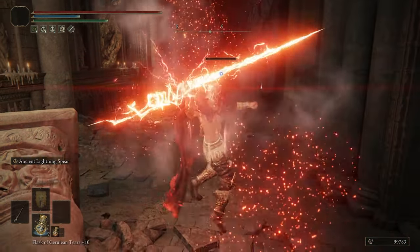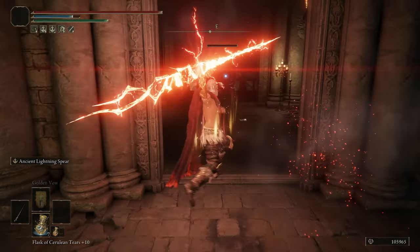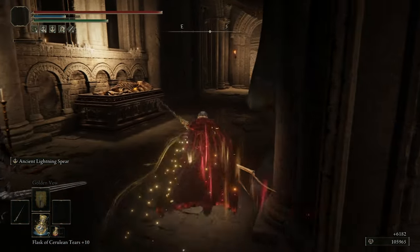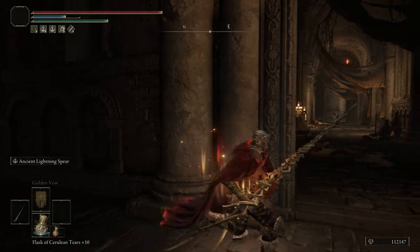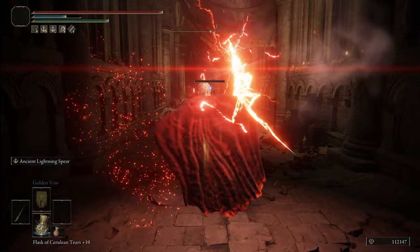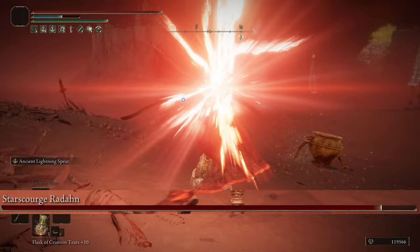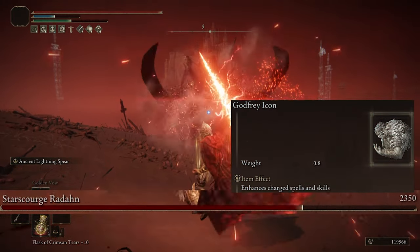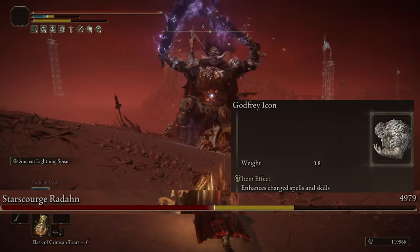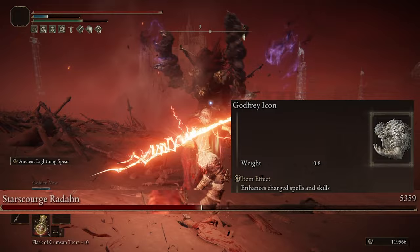And there's two ways of firing this. You can tap the special attack button to do a decently fast lightning throw, but it has reduced range and damage for better casting speed. Or you can hold it down to have a lot more range and damage, but it takes more time to charge up. And because it has the option to charge up, Godfrey's Icon is a really good talisman for this — it increases the damage of all charged attacks by 15%, so this attack just got even more punishing.